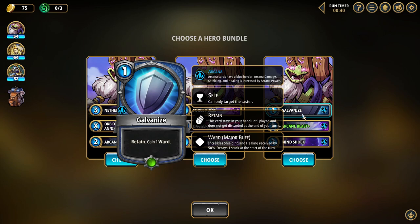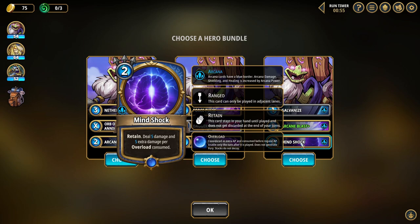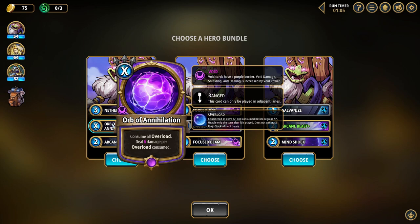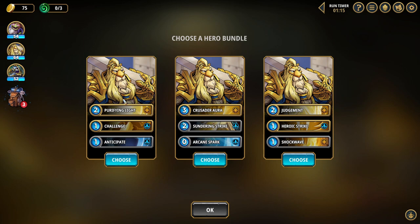And then we do have one that is upgraded over here — retain and gain a ward. Ward increases shielding and healing by 50% for basically a turn, and it can only target me. Arcane Blast plus: 8 damage in an area instead of the 5 in an area. And then 5 damage and 5 extra per overload consumed. I think that this is probably your best play here. I'll take the middle.